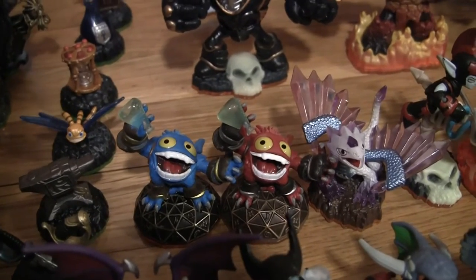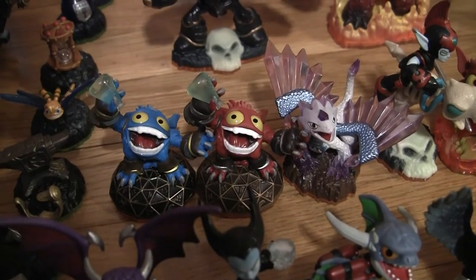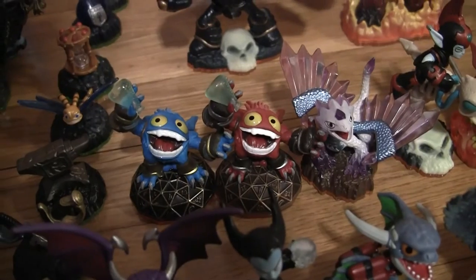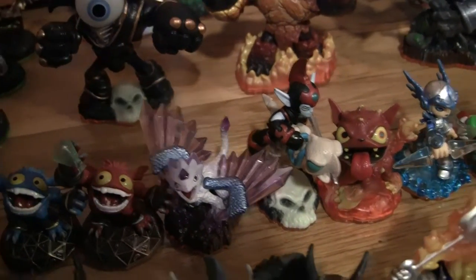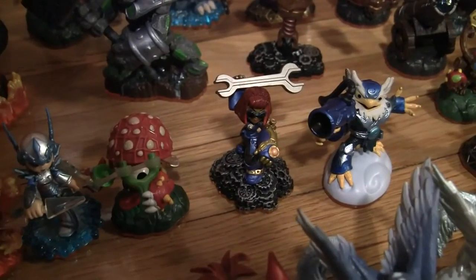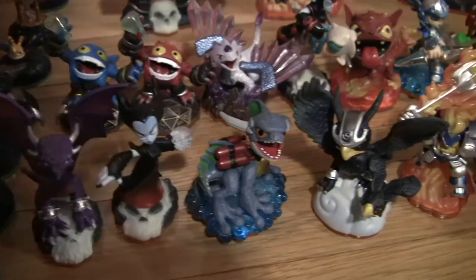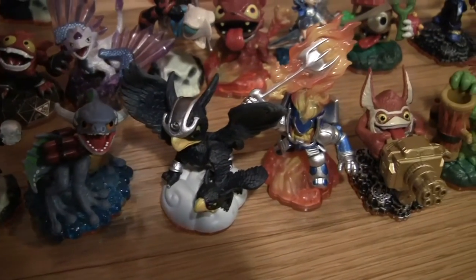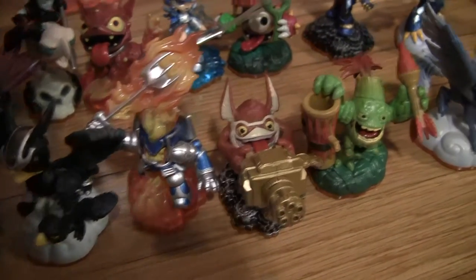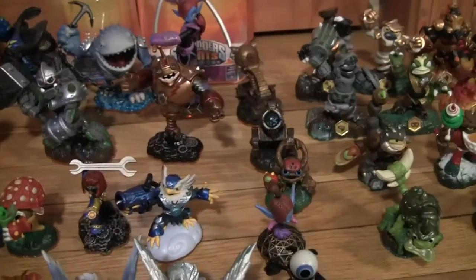Now let's get over here to the new characters. We got Pop Fizz, Punch Pop Fizz — which I did not get in the Giant Star Pack; that's the only 3DS one I don't have. I got him at GameStop because for some reason they had them. Flash Wing — I wanted to get Jade Flash Wing but didn't. Fright Rider, Hot Dog, Chill, Shroom Boom, Jet Vac, Series 2 Cinder, Light Core Hex, Series 2 Zap, Series 2 Sonic Boom, Series 2 Igniter, Series 2 Trigger Happy, Series 2 Zook, Series 2 Whirlwind, Polar Whirlwind — and I just remembered her name: Sprockets. Sorry.